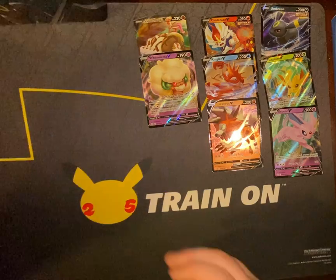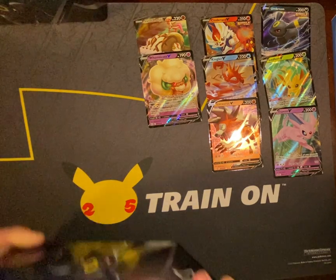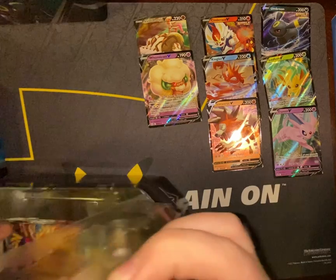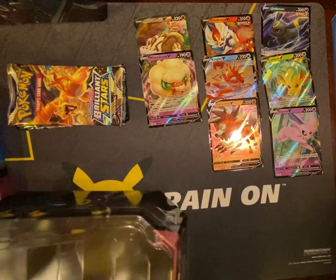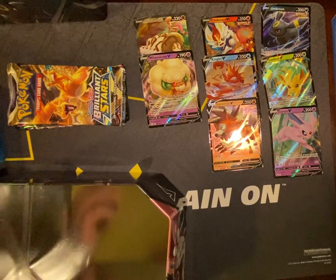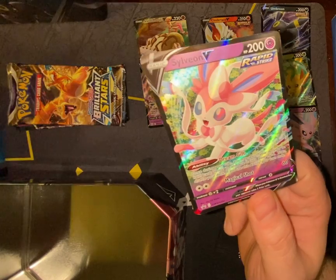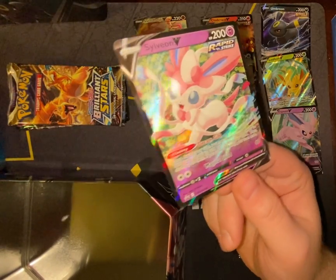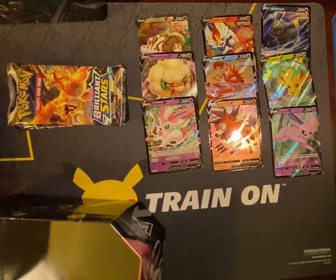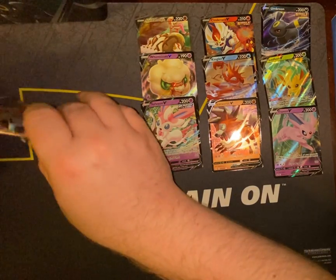We move on to the third tin — Sylveon. I'm curious to know what your favorite is. Looking at all three promos, I have to say I like all of them. I love the little flowers in the background — it's cute. And the outside of this one — pretty cute. Well done. I kind of want to buy a bunch more.